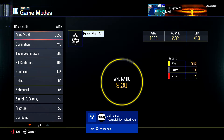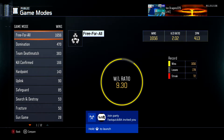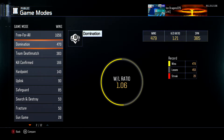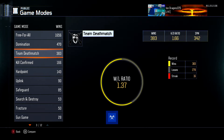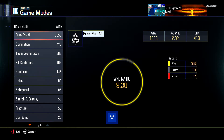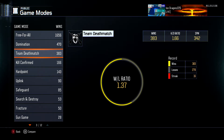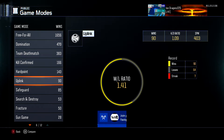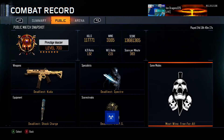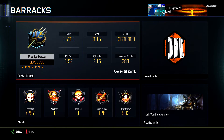Free-for-all stats: 9.3 win-loss ratio, 72 win streak, 1,656 wins and 178 losses. Domination we've got 479 wins. Team Deathmatch is 383 wins. Free-for-all is obviously my main mode — I'm the king of the jungle of free-for-all. They took out Dome games though, not sure why.